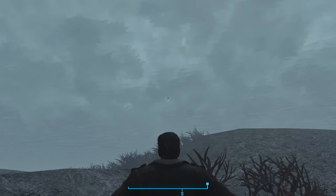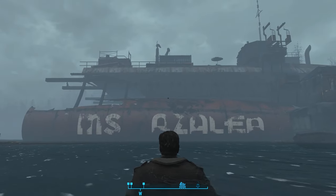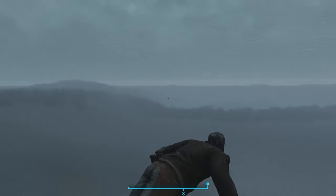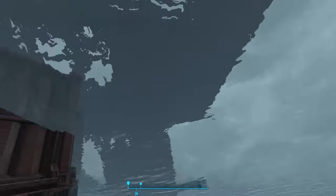Continuing further south along the eastern shore, at length we come to the MS Azalea. This is a settlement for trappers made from a ruined container ship. It's quite an impressive get-up, and it's fun to explore, but we're concerned with the ocean bottom right now, so let's see if we can find anything interesting. There are quite a few shipping containers with missing doors and walls that you can explore.